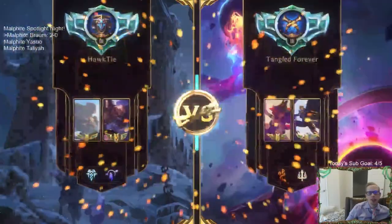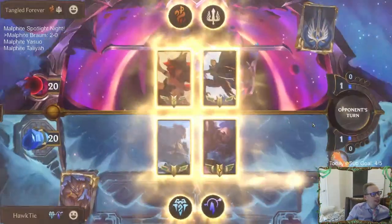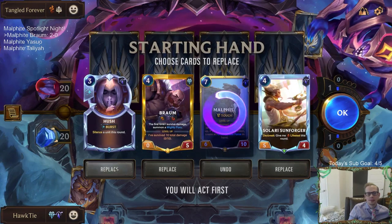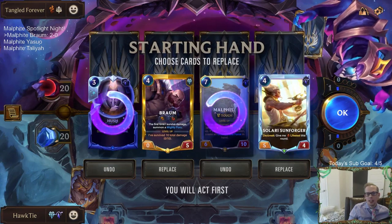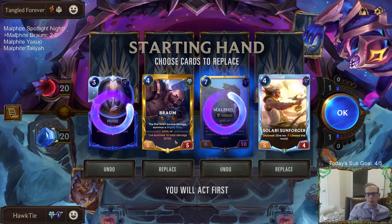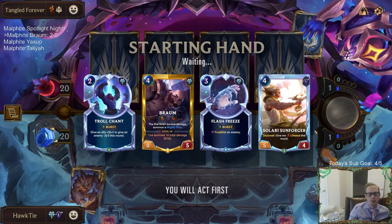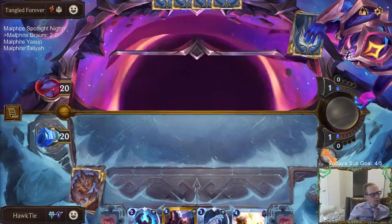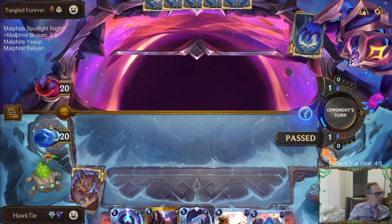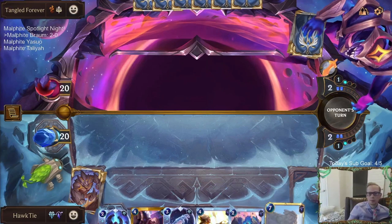It's tempting to play Pale Cascades and draw a bunch of cards since we'd double up Pale Cascade, but we'll just click OK and take the win. That's going to be two-and-O for Malphite Braum. Braum was Scorched Earth bait — he's so strong. Alright, Scouts is always difficult to defeat. We'll keep Sunforger and Braum, but they both cost four — kind of need some cheaper cards.